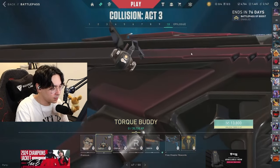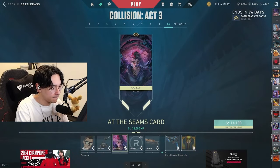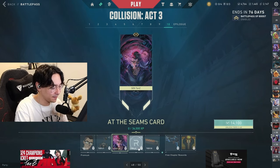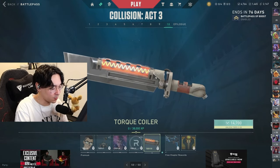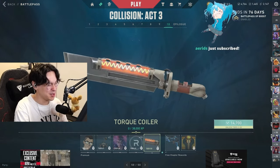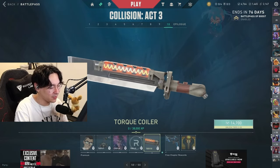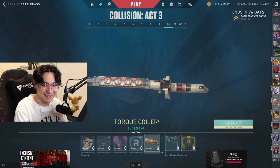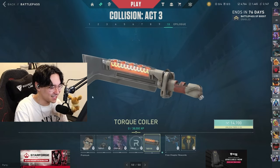A little Chamber card — I think we should nerf Chamber. Neon's a little bit too good right now. Torque buddy. 'At the Seams' — this one is kind of trippy, what the heck. Torqued coiler. I do not like the knife at all. What is this thing?